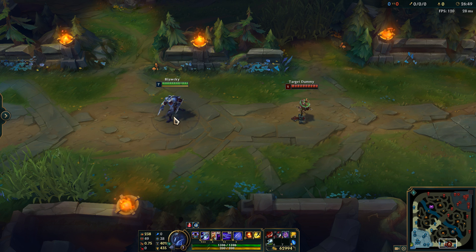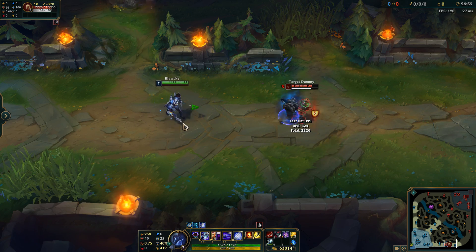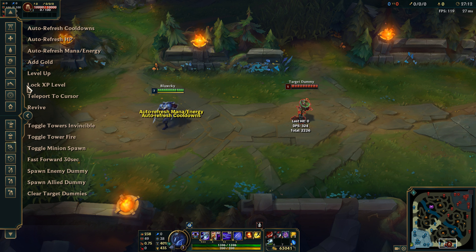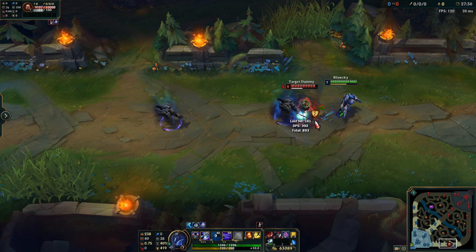For a deadly combo, you can do W, E, Q, return back to shadow, auto attack twice, press R, then press E, Q. The reason for two auto attacks is to wait for your energy bar to refill. This works great on stunned targets but may not always work on mobile targets. So you can do W, E, Q, auto attack, auto attack again, press R, then E, Q.